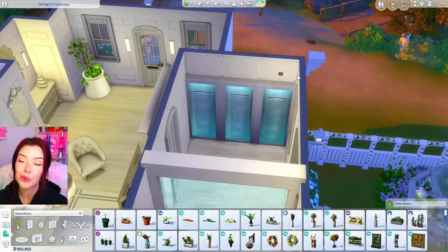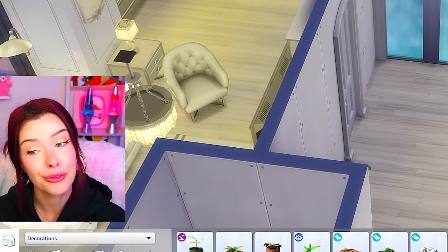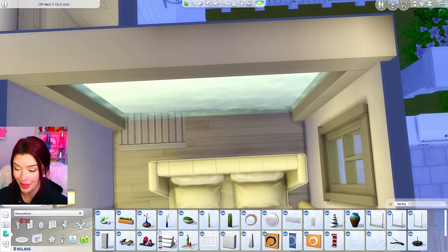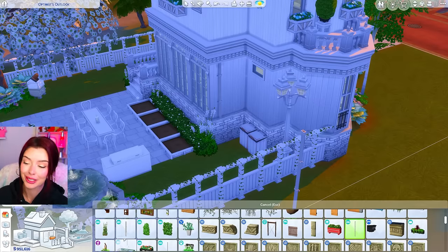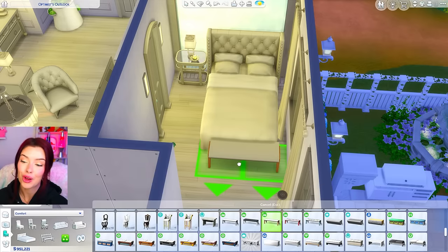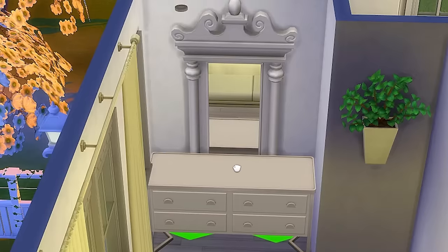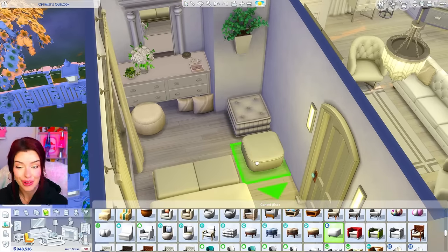We've got a fountain from Spa Day. I'm adding vents and pipes along the side of the house to make our own drainage system — it makes no sense but we're going to have a waterfall in our bedroom. I'm adding an ottoman from Vintage Glamour at the end of the bed, a dresser from Modern Luxe with a mirror from Growing Together, and pillows and poufs around for a cute seating area.